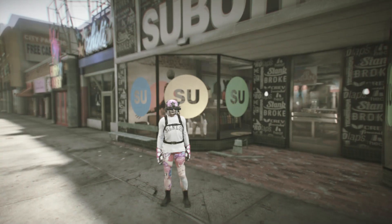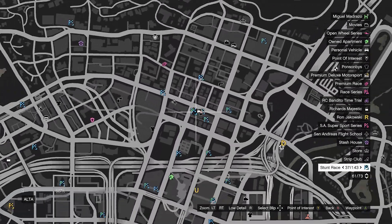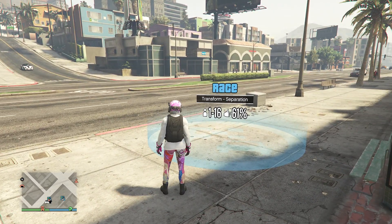For the tan joggers you guys will need to head over to this location on the map at this clothing store, and we're going to be using this stunt race. Once you do get over to this exact location, if you guys don't see the stunt race on the map I'll show you guys how to make it pop up.